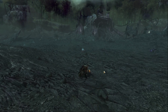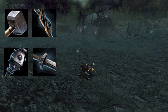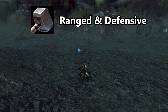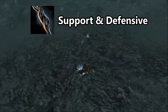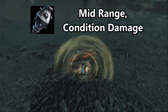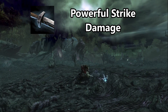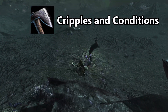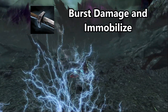The weapon choices of the Revenant are as unique as they are. Revenants can use hammers, staves, main hand mace and sword, while offhand is sword and axe. The hammer functions as a ranged weapon with plenty of defenses that work well with the dwarf stance. The staff synchronizes well with support and defense, being closely related to the centaur stance. The main hand mace is effective at medium range and applies conditions, fitting well with the demon stance, while the main hand sword offers swift strikes synonymous with the assassin stance. The offhand axe works well with the demon stance by applying conditions and offering a shadow step, while the offhand sword emphasizes strong damage and offensive play.